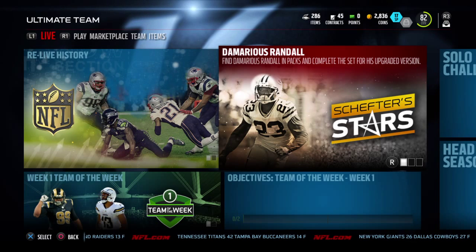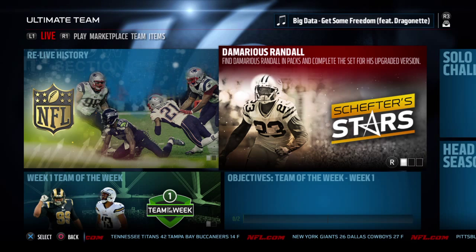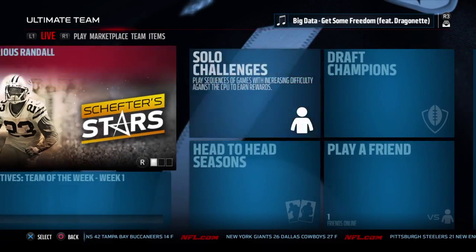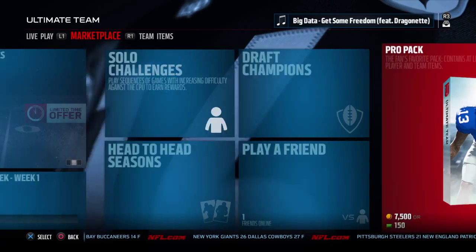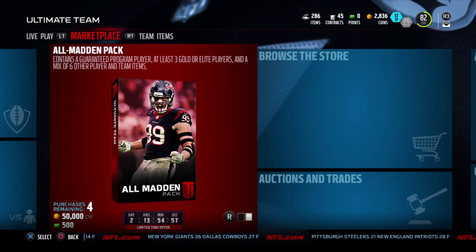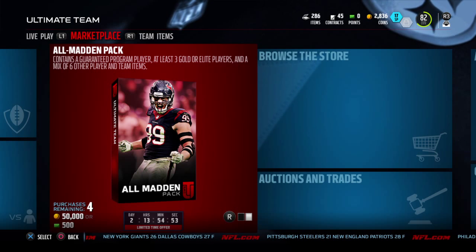What's going on guys, it's Sugarcane coming at you with another video. Today is Tuesday and there are new players in packs, including this Demarius Randall for Shefter's Stars as well as All Madden packs. Let's check what these things are rocking with — a thousand coins. I like that card art right there.